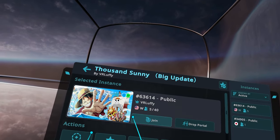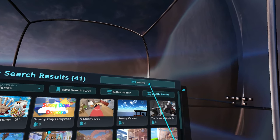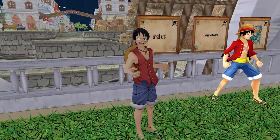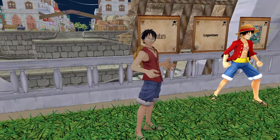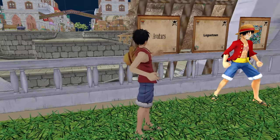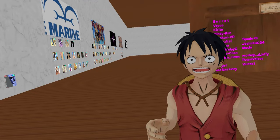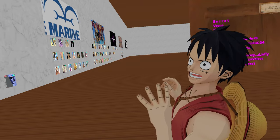The next world is called A Thousand Sunny by VR Luffy. You can get there by just typing 'Sunny'. When you get on the Thousand Sunny ship, you're going to see an avatar button right next to Luffy, who's an NPC here. Click that button and it'll take you inside this world where most of the avatars are filtered by arc or pirate crew.